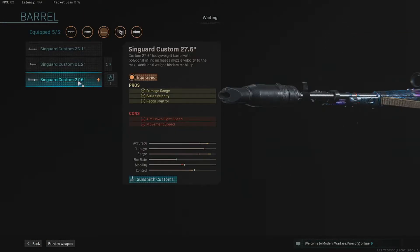Jumping over to the barrel, we are running the Syngard Custom 27.6 inch. This obviously increases the damage range, which is very big for the Kar98k in Warzone, as a lot of the times the Kar98k isn't actually that powerful from a distance. But with all these attachments, and especially this barrel, it makes such a big difference within Warzone.